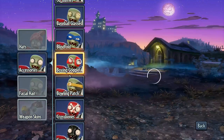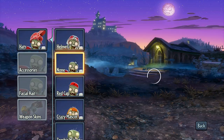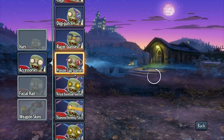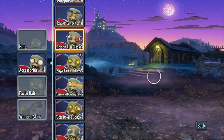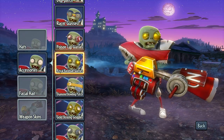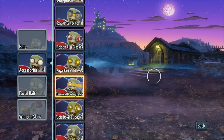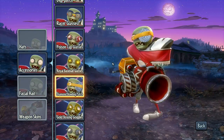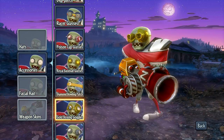This one looks like Leonardo so much. Anyway, let me take this hat off — can I just do none? Let's look at the accessories, just to focus on the bling here. We got royal baseball glasses — he's got balls in his eyes. Diamond bowling patch — another huge ball, just boom right there, bling. And gold boxing goggles.